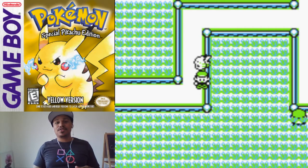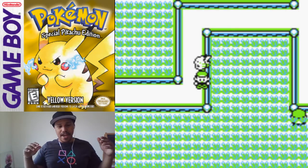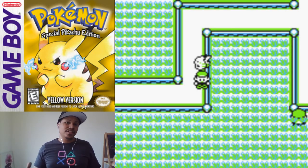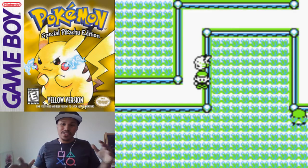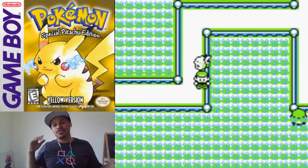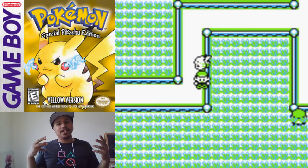On today's episode, we're going to be catching ourselves a Gyarados. Now, you're going to be thinking, of course you can catch a Gyarados. But this is before Misty, before I've touched any rods in the game, and this is using the player flag glitch, so you're going to need a couple of things.